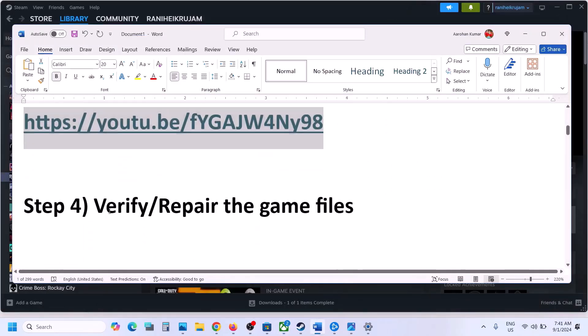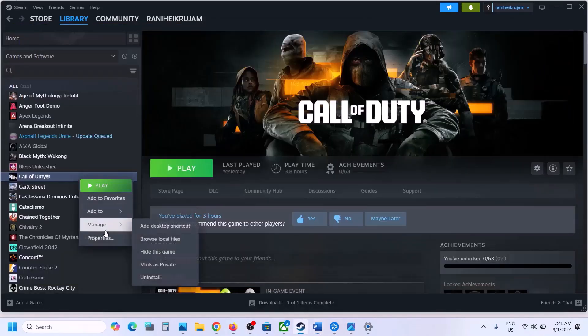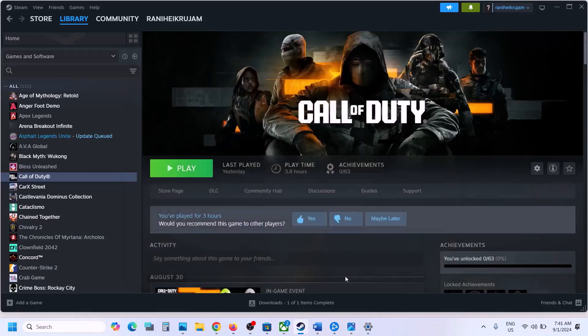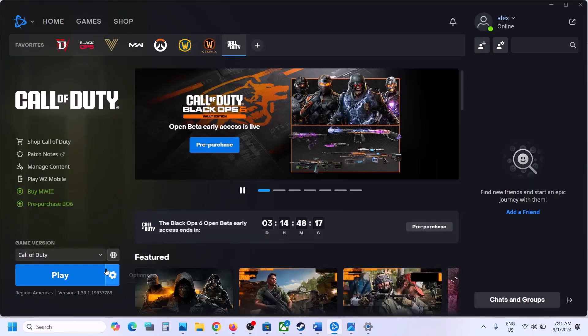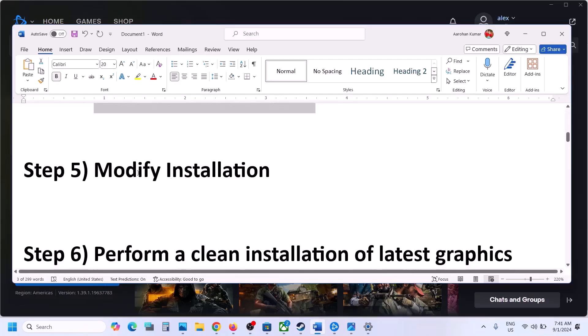The next step is to repair or verify the game files. Go to Steam, right-click on the game, select Properties, go to the Installed Files tab, and click on Verify Integrity of Game Files. Do not ignore this step — it has worked for many players. If you have Battle.net, go to Settings and click on Scan and Repair. Once the repair is complete, launch the game and check.